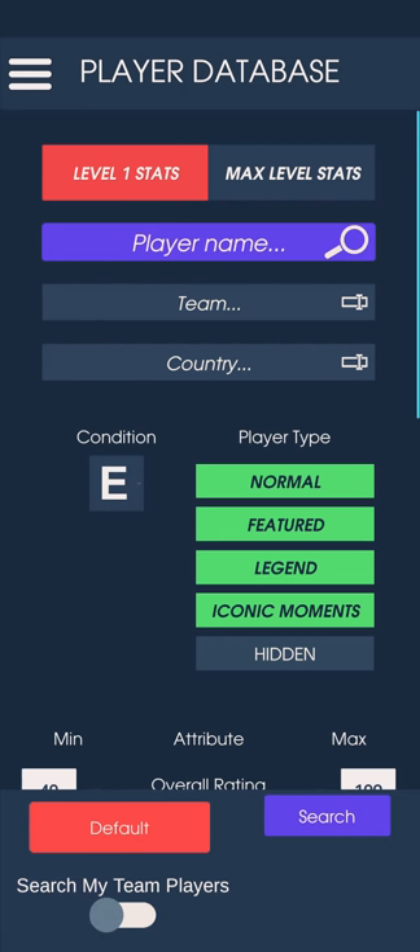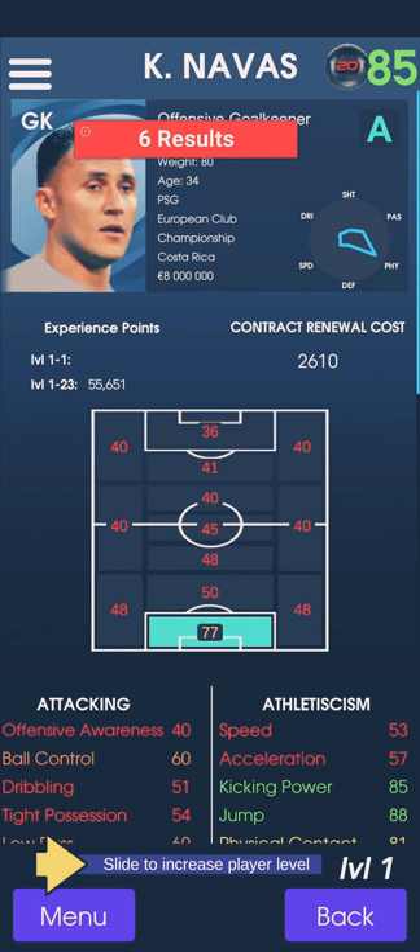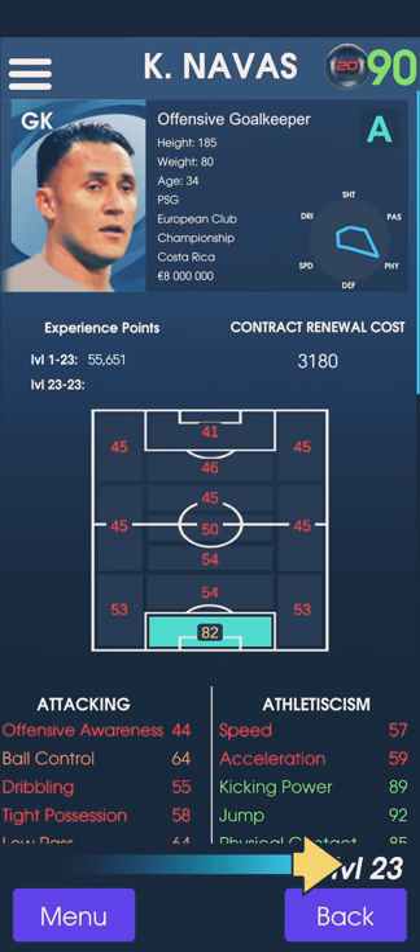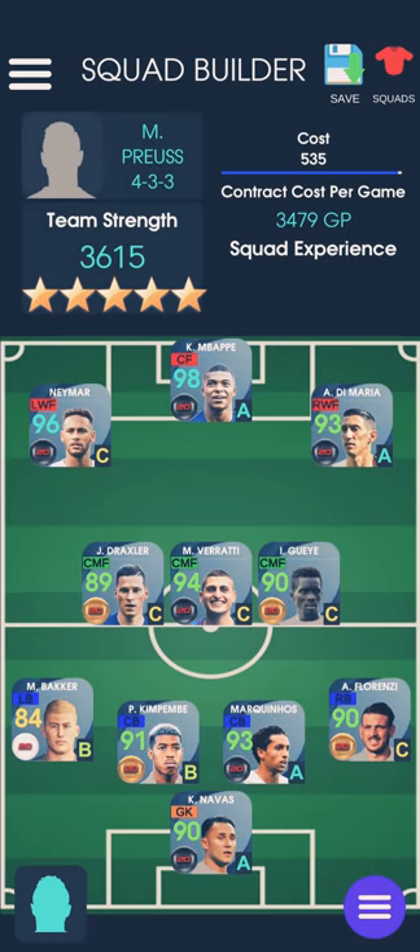Next is the goalkeeper — we know him: Navas. He is 90. He is now a black ball agent player. So we have got a player strategy for this Paris Saint-Germain PSG.